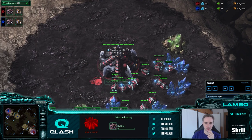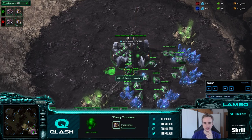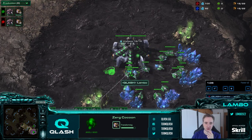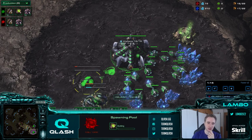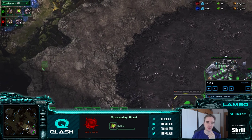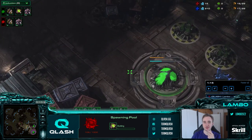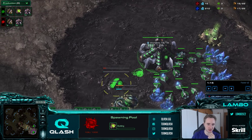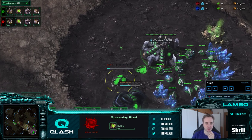About the build order: it's a 16 hatch, then three extra drones. The second drone gets rallied to become an extractor, the third drone gets rallied to become a spawning pool. You can make the spawning pool at the edge of the base for additional vision, however this pool will be very exposed against muta play. On maps where I can wall easily and deny zerglings, I do not usually put my pool in an exposed location.